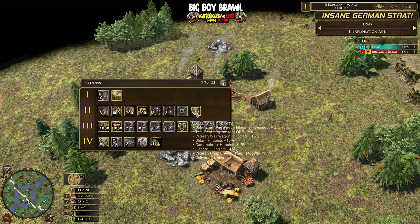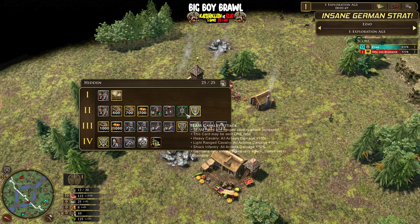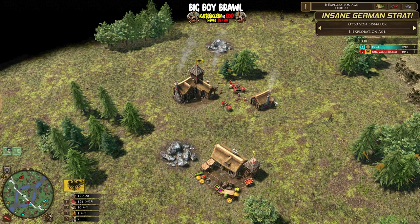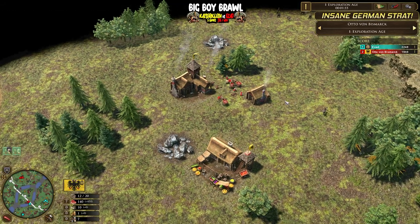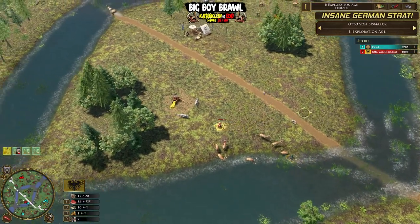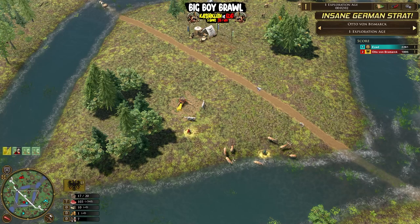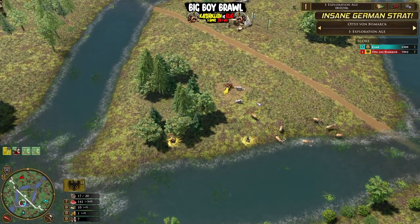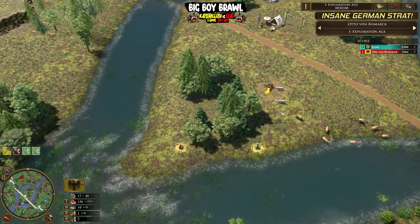Age 2 also looks sort of quite generic. We do have Team Cavalry attack in here along with Cavalry hit points. I don't normally see Team Cavalry in there that often. But apart from that, everything seems relatively straightforward. So we're going to be seeing this - all I know is that it's some kind of crazy rush, and we'll see how crazily strong this is.